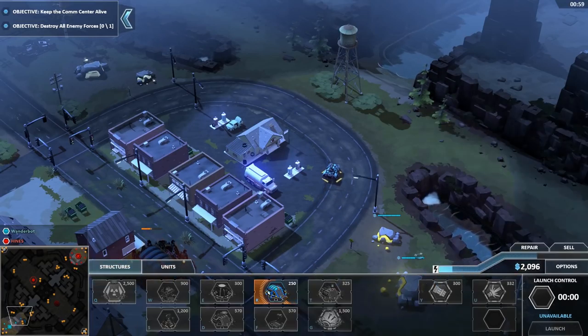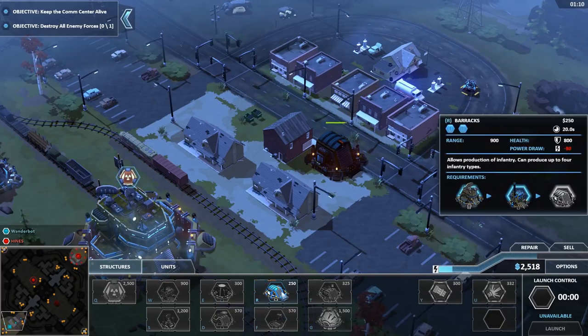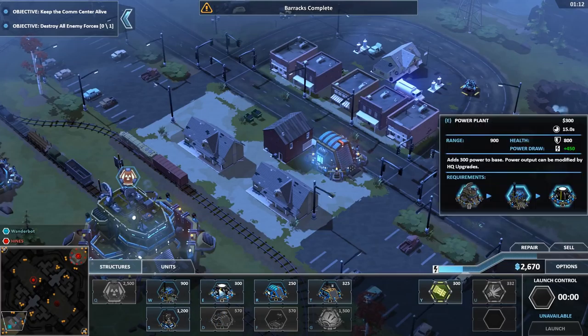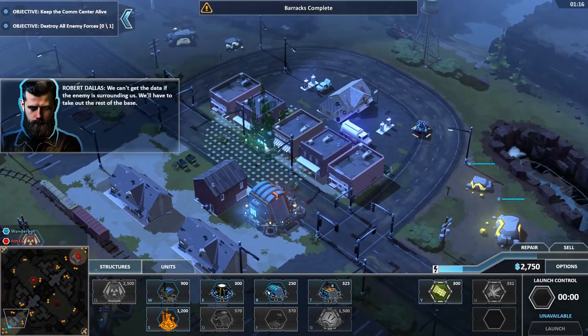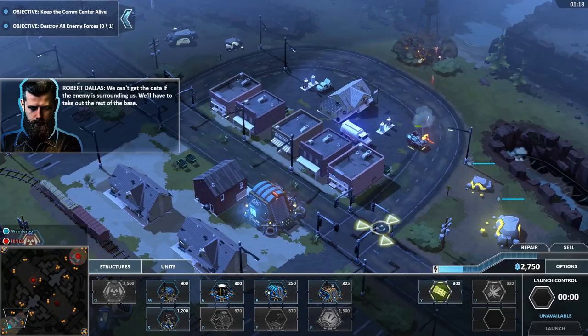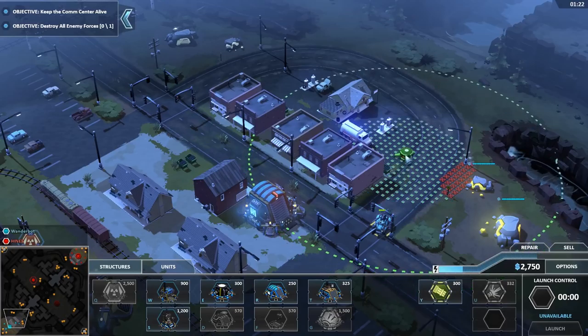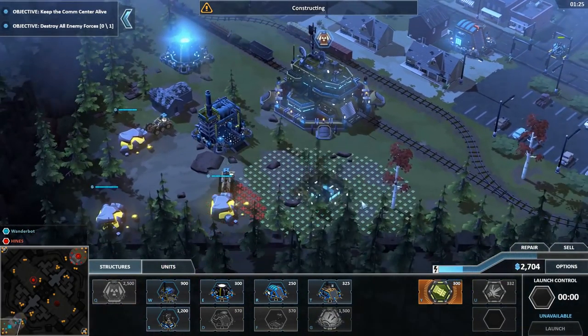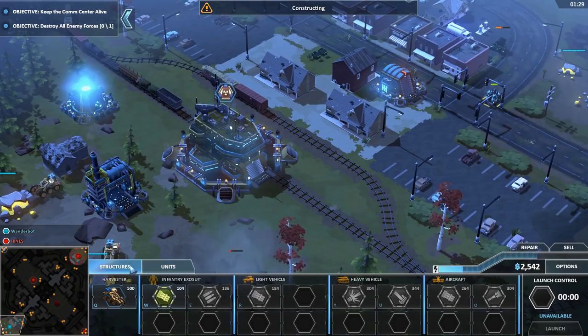That extra power is going to make a massive difference. There's a further upgrade on this that doubles the output, which is exactly what we want. We could probably get a comm center, but we can't get the data if the enemy is surrounding us — we'll have to take out the rest of the base. I don't want to engage yet. He's got tanks and I can't fight tanks yet.